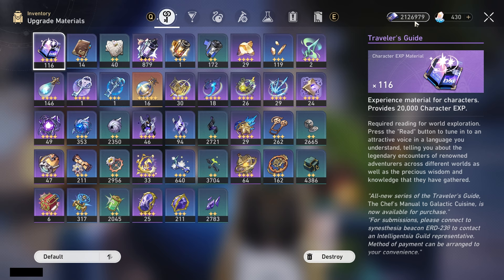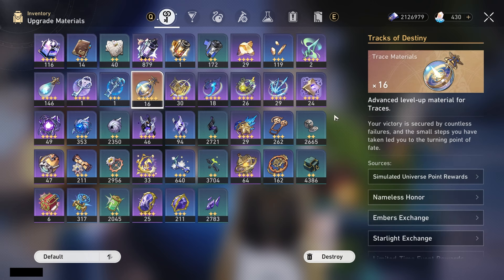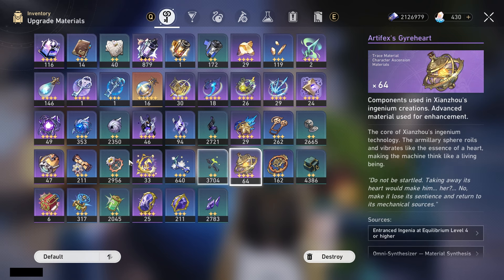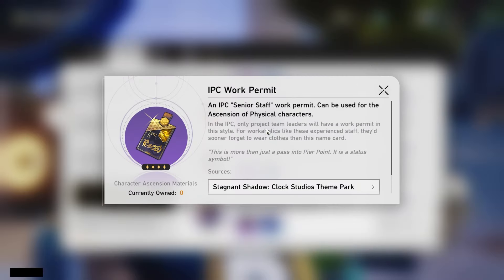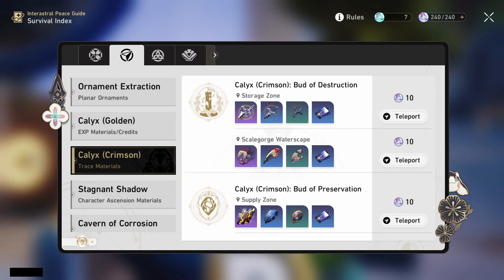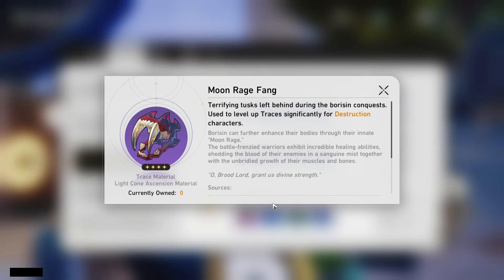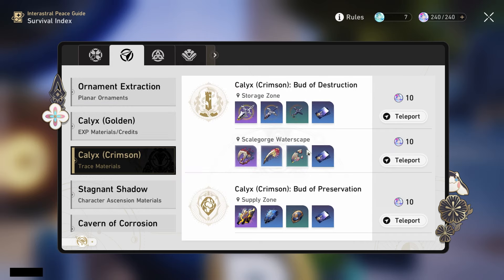Quick reiteration: credits, you need about 3.9 million. Books, you need about 290 purple books. Just like any other five-star, you need 8 Tracks of Destiny. For common materials, she uses the Zhanzhan set — 56 green, 71 blue, and 73 purple. The stagnant shadow ascension material is the IPC work permit, and you need 65 of those. For trace materials, she uses the Panacone Destruction ones — not the other set — and you need 18 green, 69 blue, and 139 purple. Get the ascension material out of the way first and then focus on farming the traces, because that will take a while.